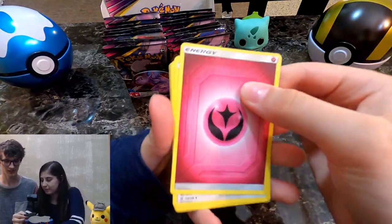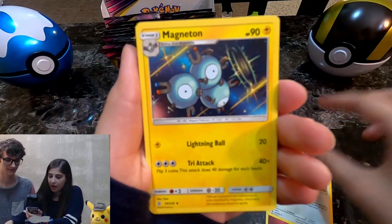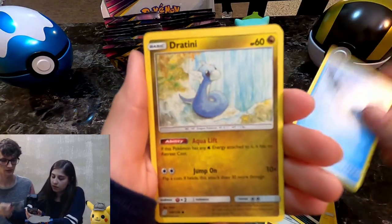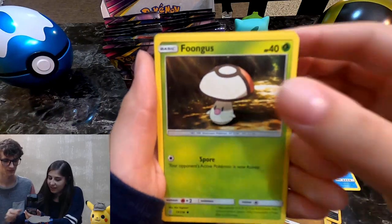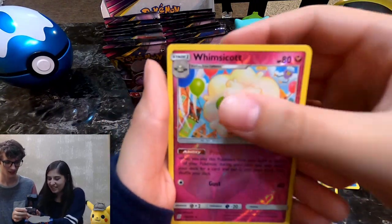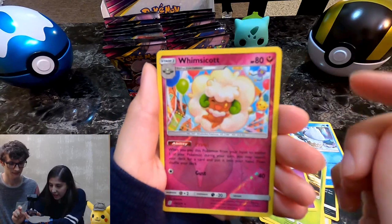Fairy energy — we don't get to pull those very much. Murkrow, Snover, Joltini — one of my favorites actually. She likes anything that's cute. Whimsicott — you think that one's cute? Yeah, that's cute. It's got a Pikachu balloon in the back. Oh, and party hats — he must be at a party.